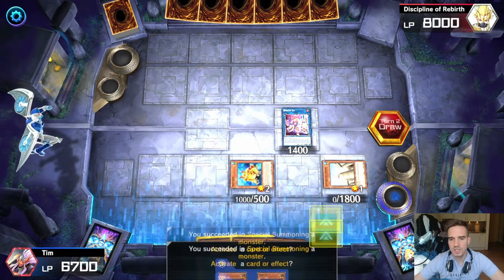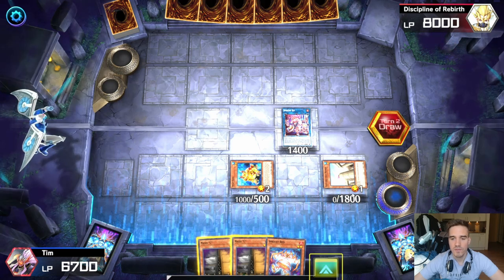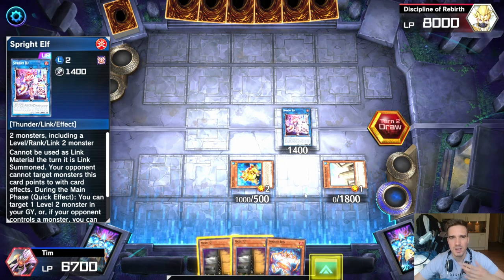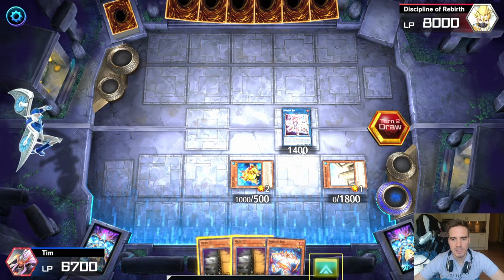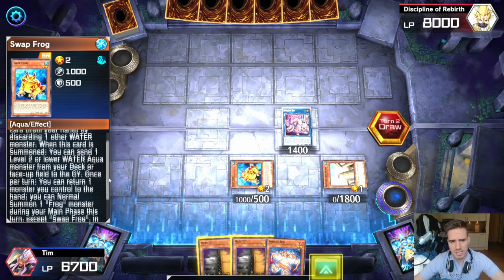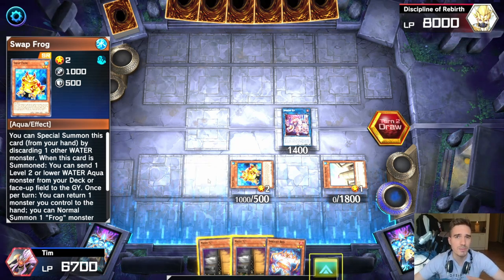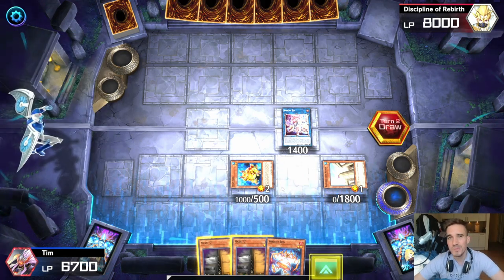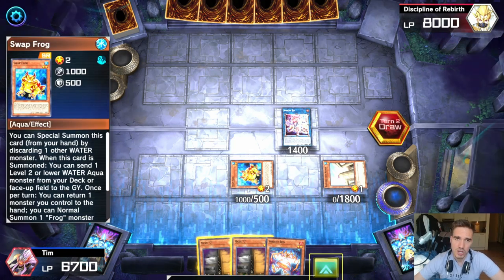This is basically the lock — it's super easy to achieve. You just need your Swap Frog, which you can get from Gigantic Sprite; your Spright Double Cross, which you can get via Spright Jet or maybe just have in hand; and then your Sprite Elf, which you always want on your board at the end of your turn. The only limitation is that if you summon Swap Frog via Gigantic Sprite, you cannot then summon Spright Blue, for example, if you are missing that card.